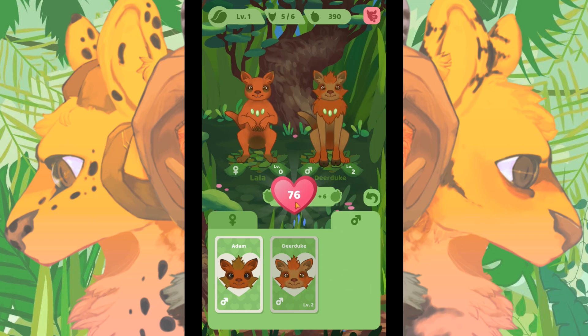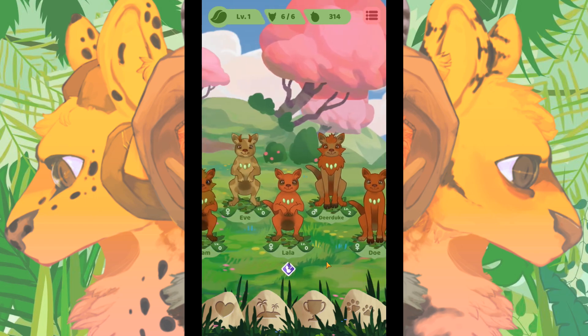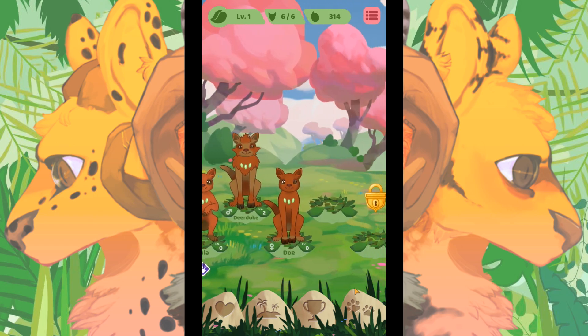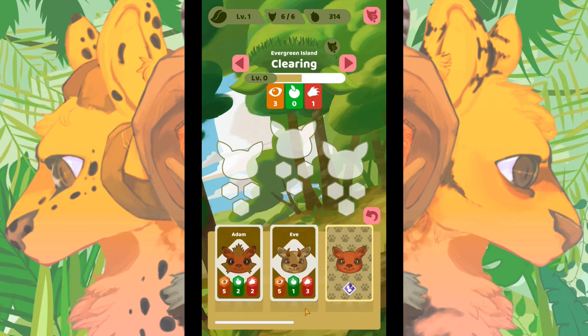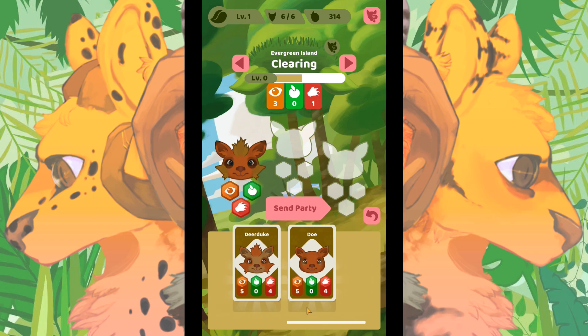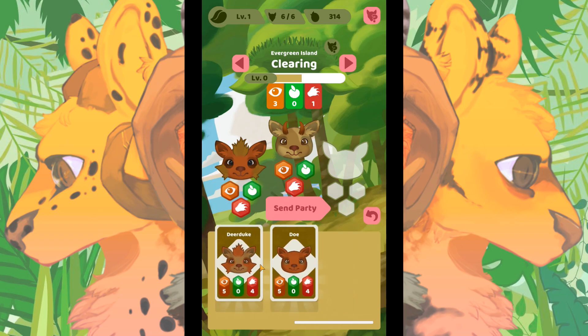Let's grab Lala and Dear Duke — they're gonna need 76 food. There we go, and now she is expecting her baby in about three minutes. I'm glad they don't make you wait forever or have microtransactions to speed up the aging process. While waiting for the baby, Adam has good collecting, Eve has good collecting, but Doe and Dear Duke have good attack and not much collecting.